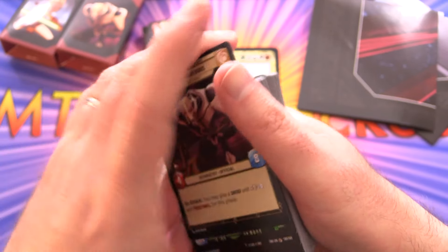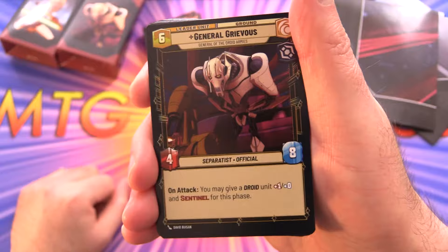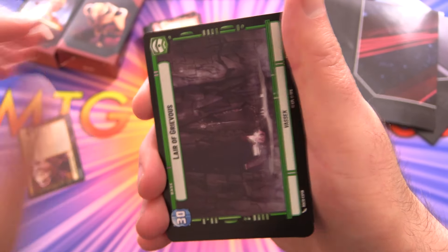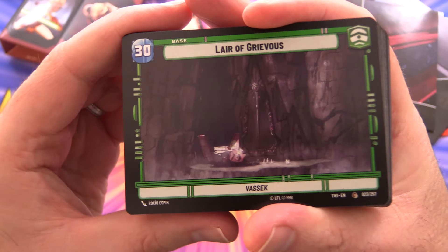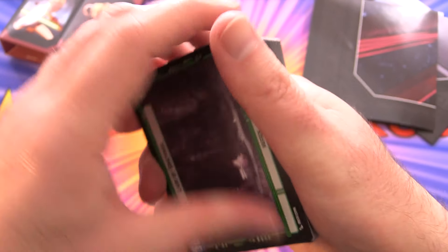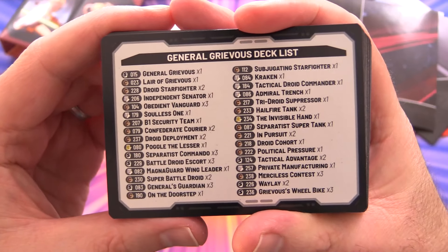On the other side, also giving Droid units Sentinel. Then the base here — we have Lair of Grievous on Vassek. Flipping around, here is the deck list for General Grievous if you want to build it.